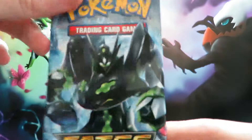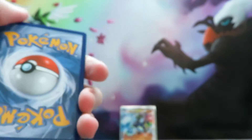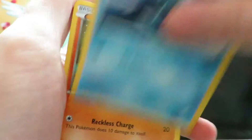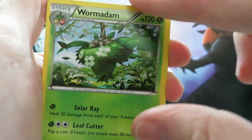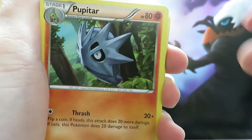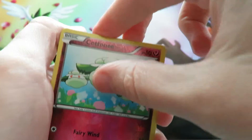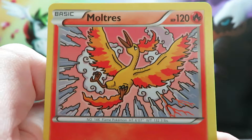And then we have our Zygarde booster. Here you go guys — you can have the code card for this one. We have a Riolu, a Seel, a Larvitar, a Vullaby, a Burmy, a Wormadam, a Pupitar, a Dewgong, a Cottonee Reverse, and our final card of this opening is a Moltres. Not angry with that — I like the artwork on Moltres, the cartoony artwork.